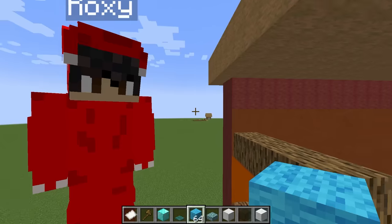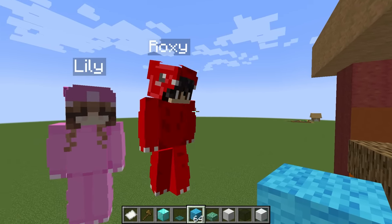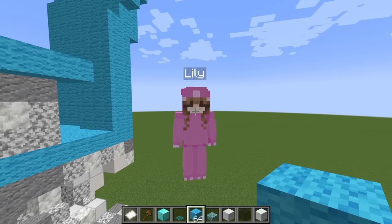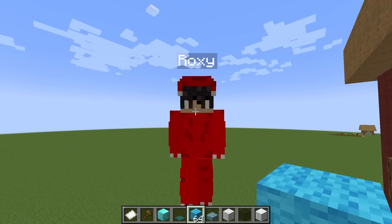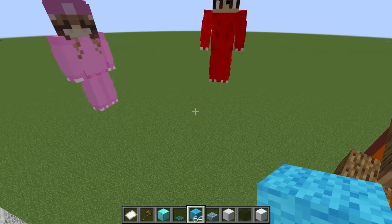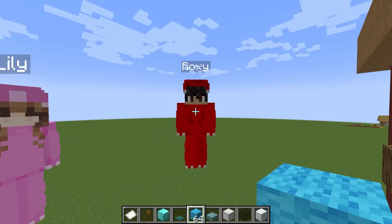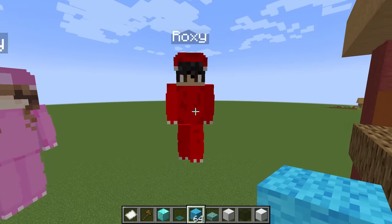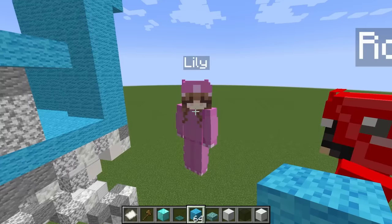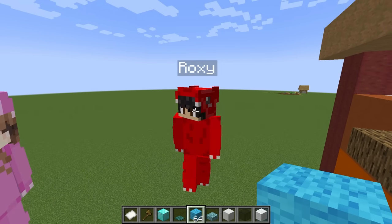Lily gives Ohms' build a 10 out of 10 and Roxy gives it a 5 out of 10, also totaling 15 out of 20. They tied! Roxy is shocked. Lily didn't build anything because she was busy helping Ohms. Ohms announces it's time for round two.